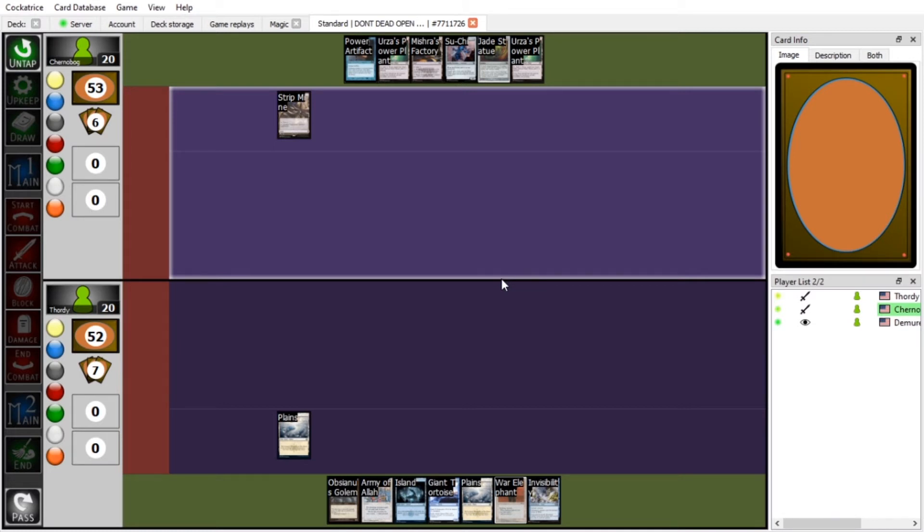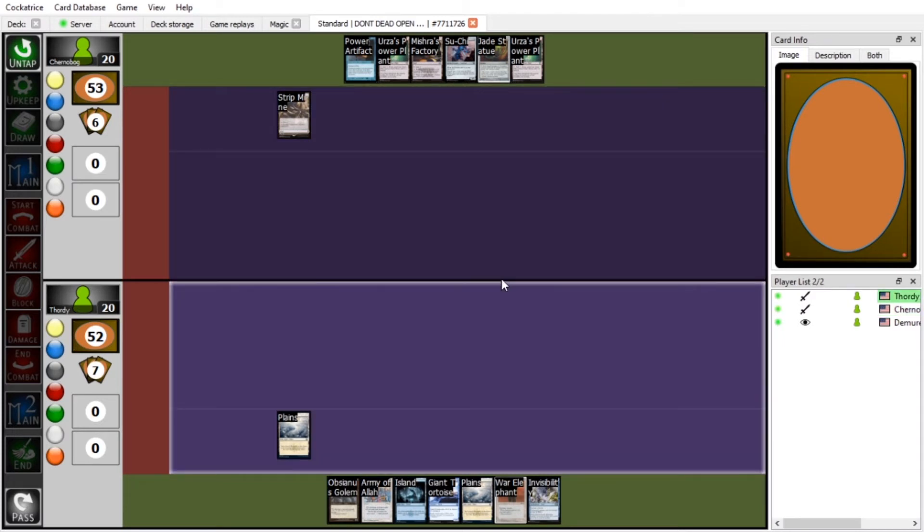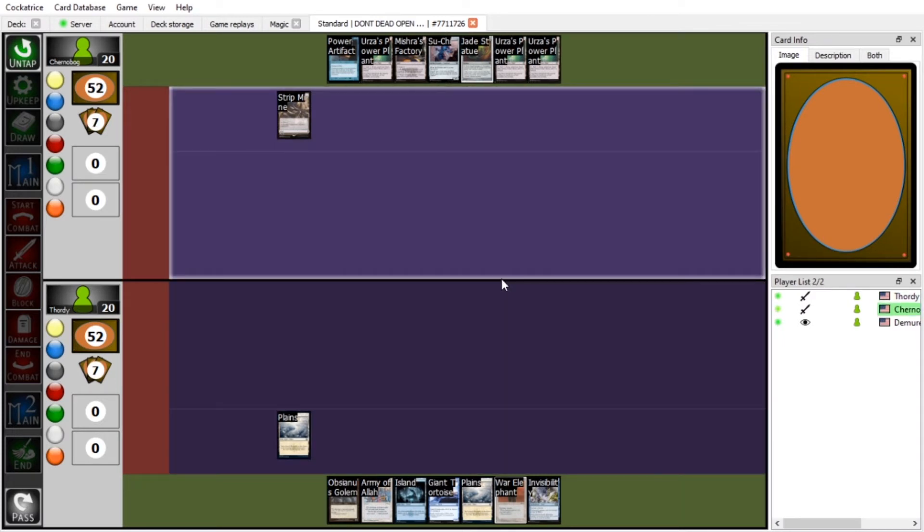Okay, how do I pass? It's the bottom button that says pass. I'm going to play Urza's Power Plant and pass.